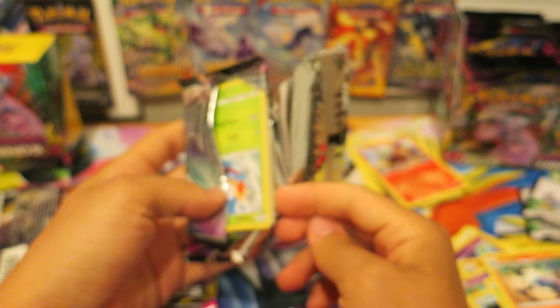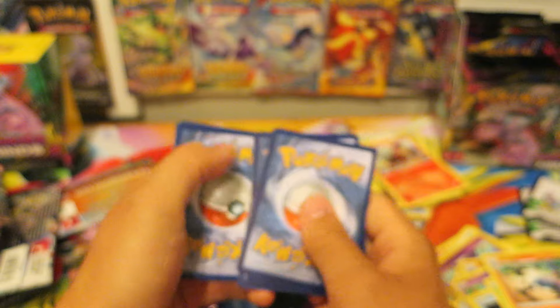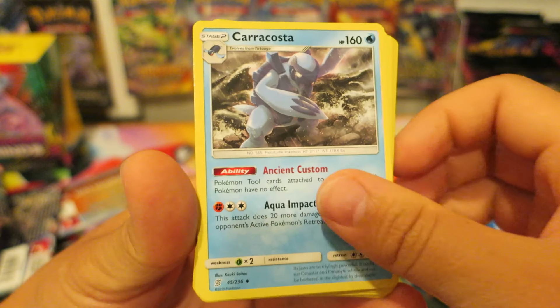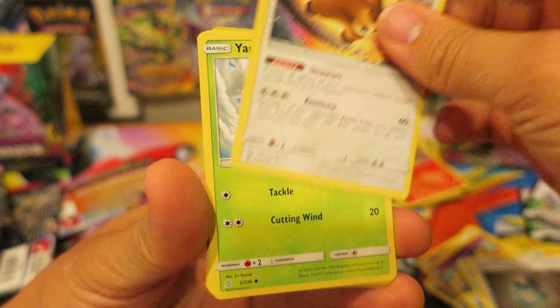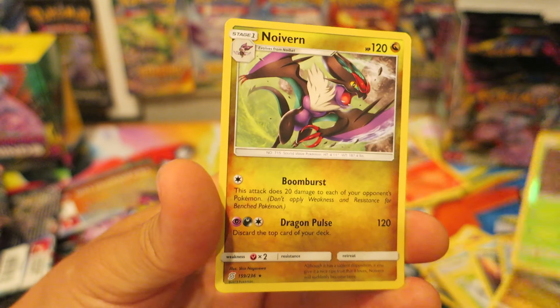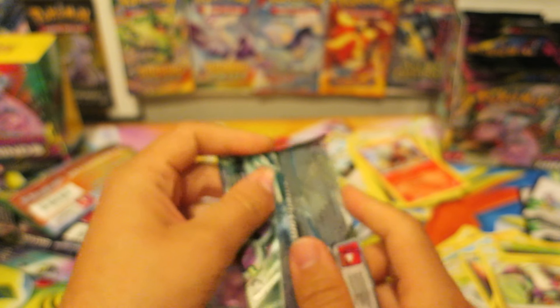We have three Unified Minds Pokemon Booster Packs left. I have so many booster pack videos done that I either forget to upload or will upload in the near future. We kick things off with a Lightning Energy, a Karrablast, a Great Potion — that's exactly the kind of thing we want — a Braviary, a Yanma, an Exeggcute, a Murkrow, a Snover, a Dragonite, a Fomantis, and our last card is a Noivern.